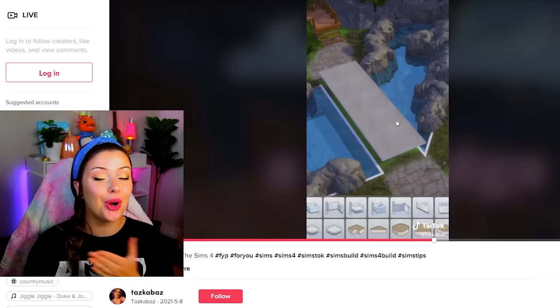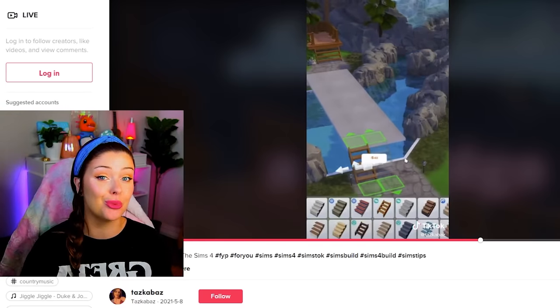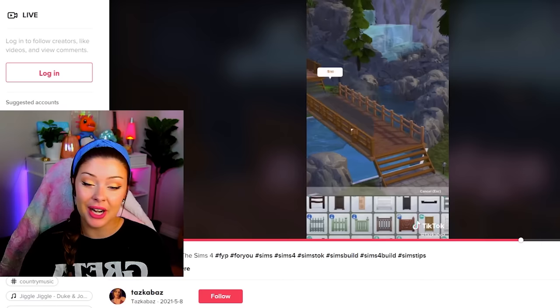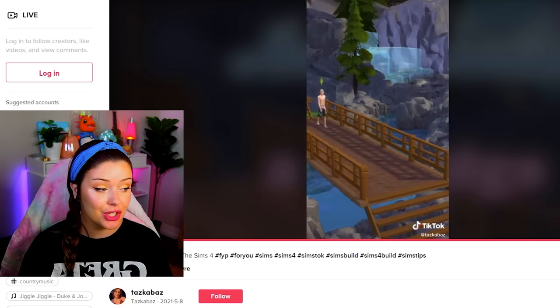They're able to pull up the pool underneath and across, which is not a thing you're able to do with regular platforms. Then we're going to add some stairs, some fences, make it look cute, and the bridge should be functional.